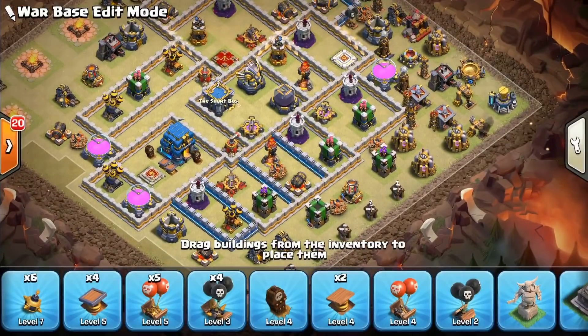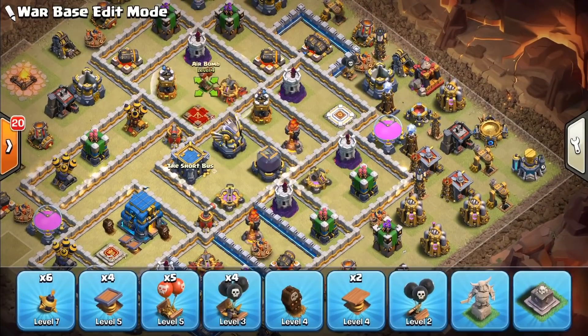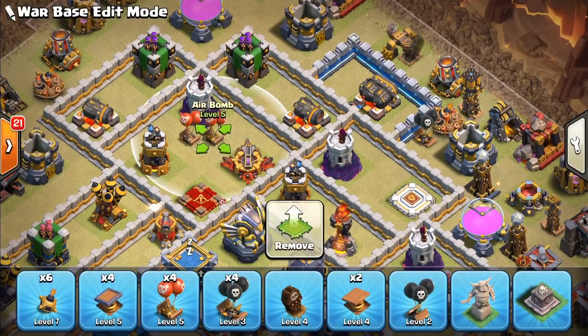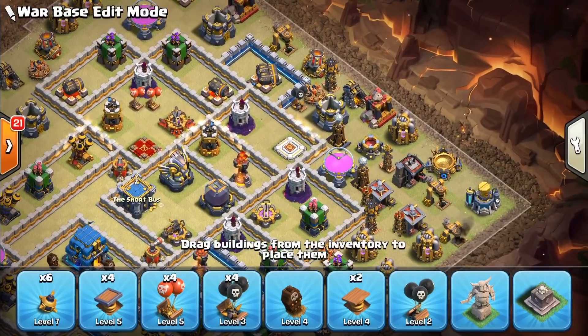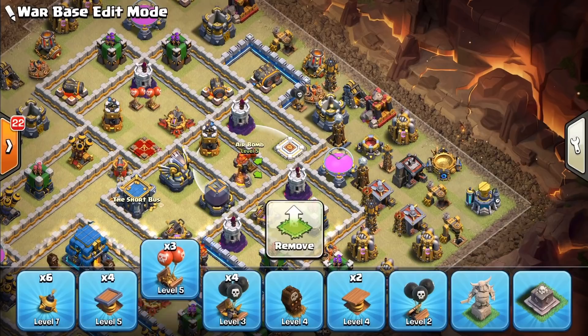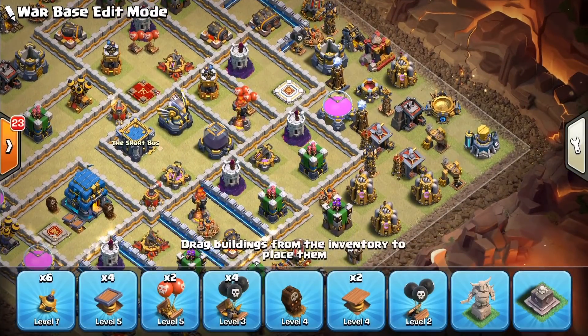Let's go ahead and place our red bombs — our seeking air mines. I'm gonna go ahead and protect this wizard tower. I don't typically like red balloon traps within range of air defenses, but in this case I'm going to allow it. I like putting my red balloon traps in doubles — it really messes up balloons.